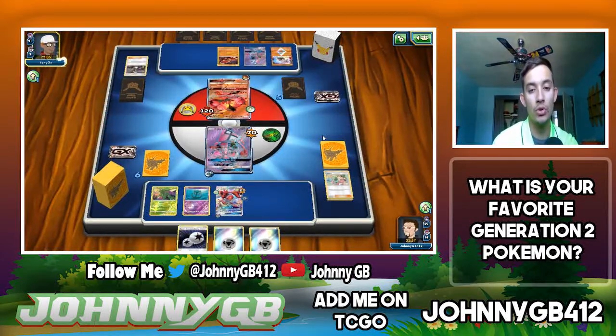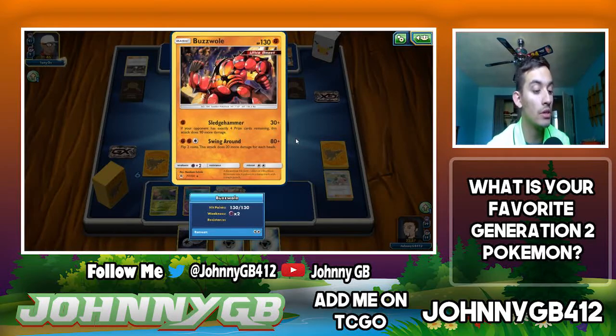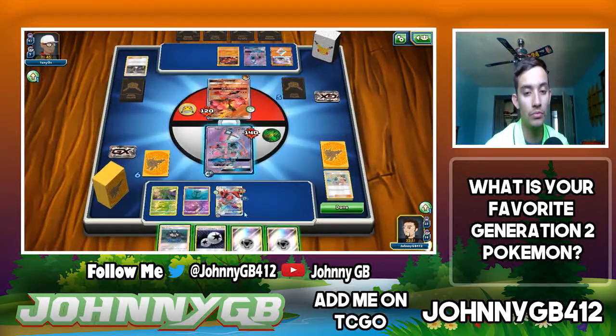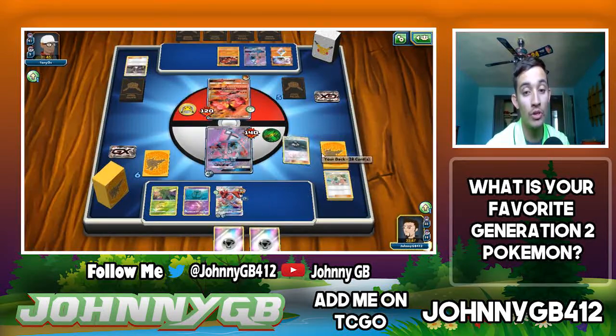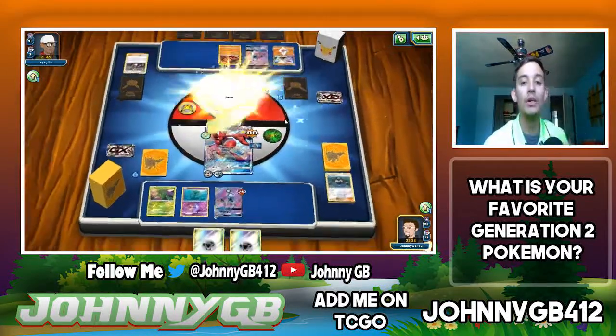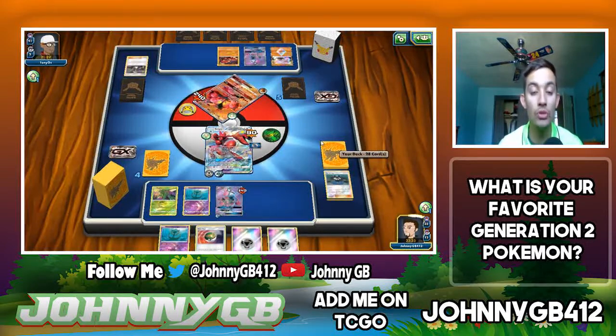With Beast Ring, his Buzzwole down here will do a lot more damage — Sledgehammer does 30 plus 90 if I have four prizes. What we'll actually do is Tate and Liza to switch and get out my Scyther. With Steel Wing we should be able to pick up the knockout, take two prizes, and still have enough HP to take a hit from Baby Buzzwole. We get another Delmise and a Nest Ball, allowing me to get an Oranguru. There is Baby Buzzwole. He does have Diancy Prism Star.